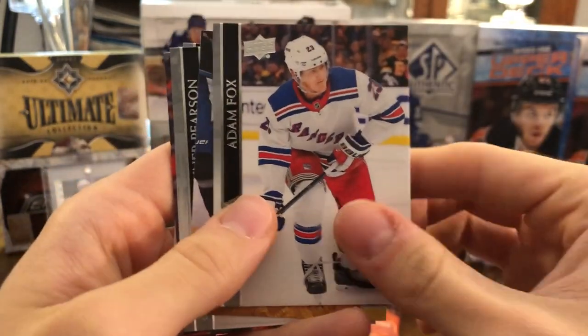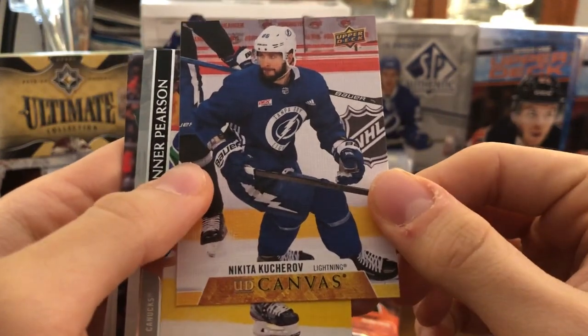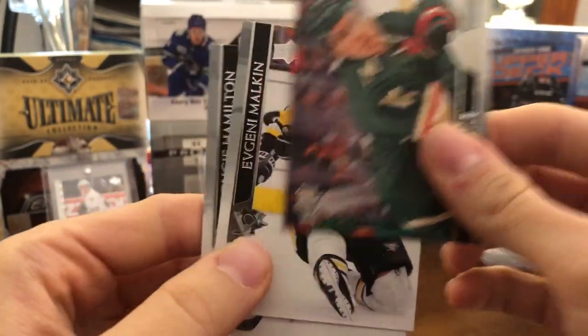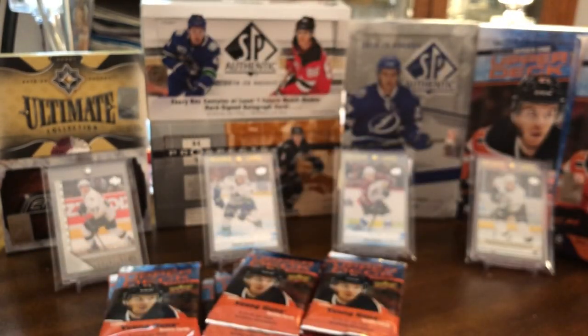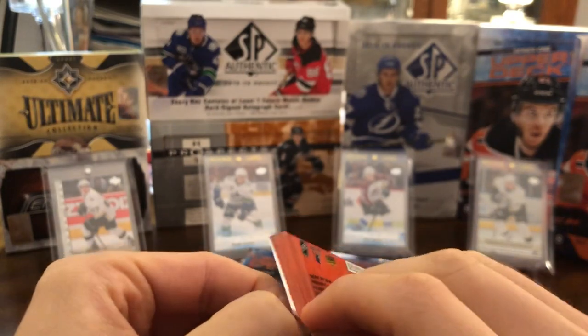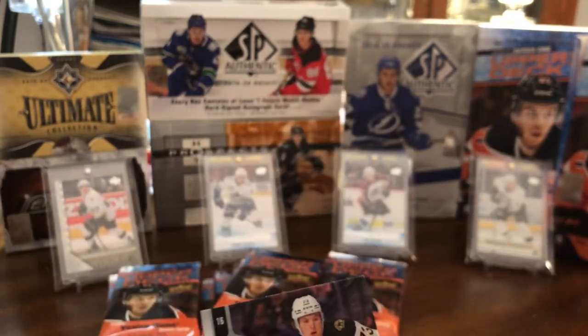We have Marcus Johansson, Dylan Strom, Adam Fox, and we have Nikita Kucherov UD Canvas — looks like him in his practice jersey. Then Tanner Pearson, Zach Parise, Evgeny Malkin, and Dougie Hamilton. The photography is always awesome with Series 1. The cards look very sharp — it's more interesting than just your normal casual base card, with great colors.